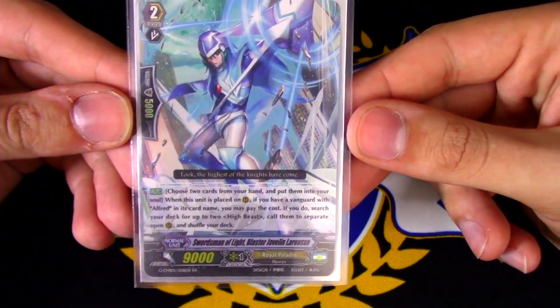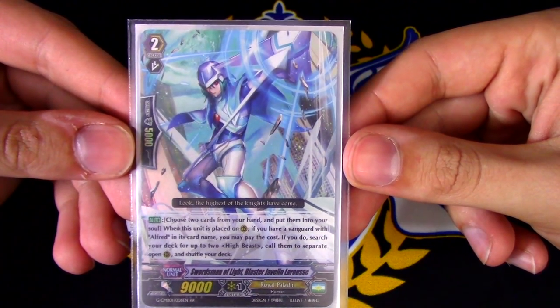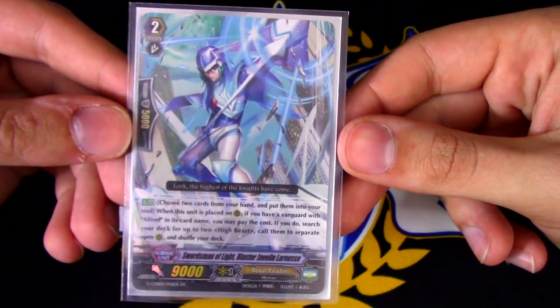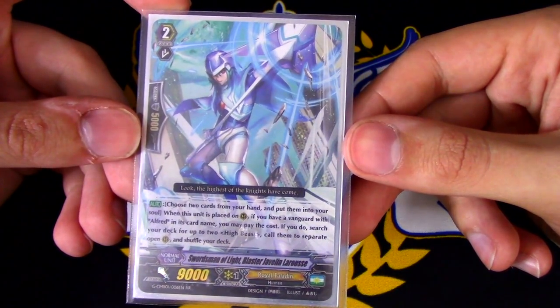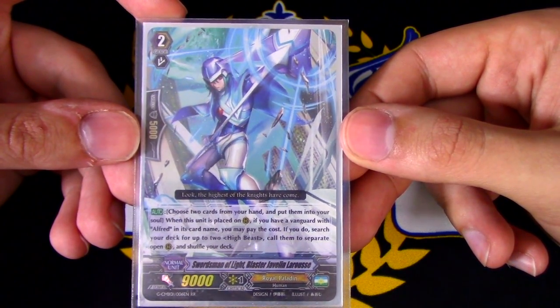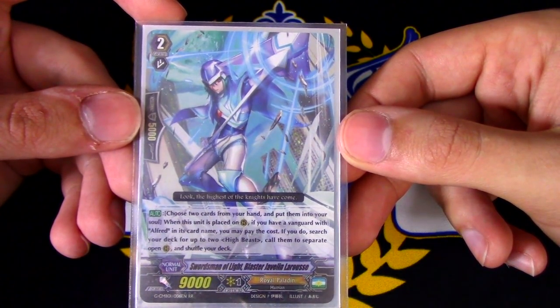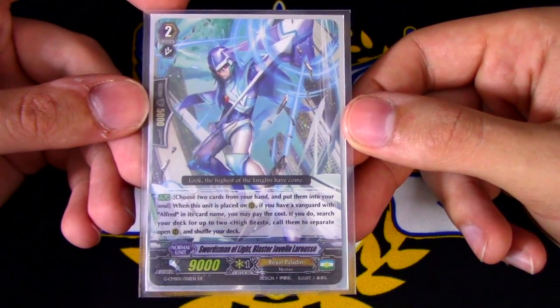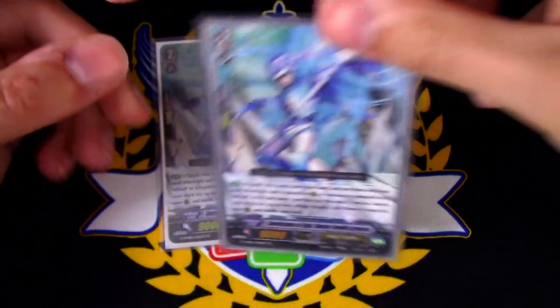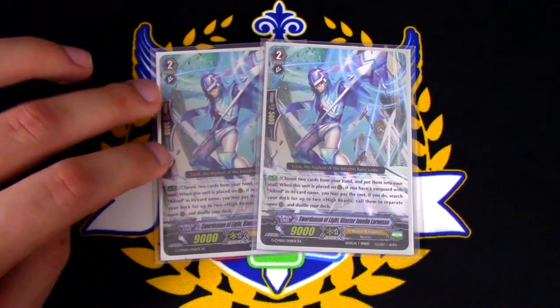Javelin LaRouche's skill is: choose two cards from your hand and put them into your soul — that cost really sucks, I'm not going to sugarcoat it. When this unit is placed on rear, if you have a Vanguard with Alfred in its name, pay the cost, search your deck for two High Beasts, call them to open rear guard circles, shuffle your deck. Pay attention to the 'open' part, because that might be the difference between your misplays and you winning the game.